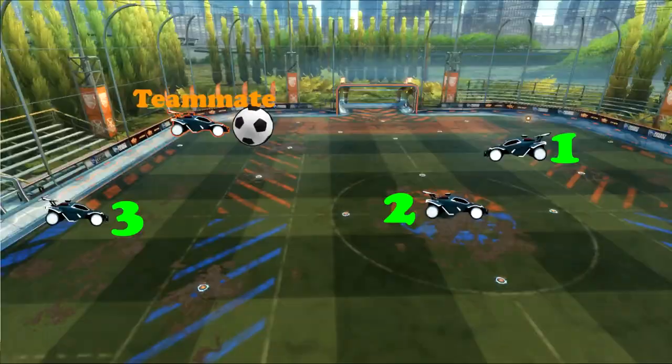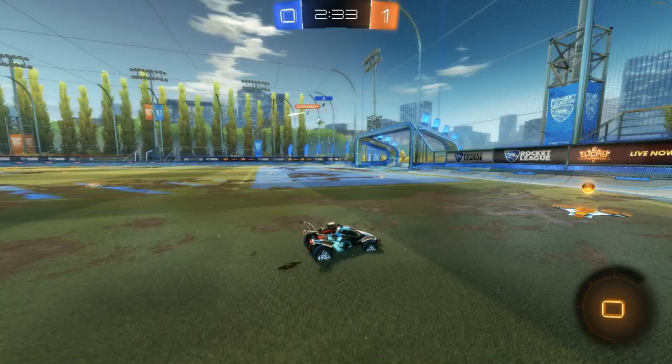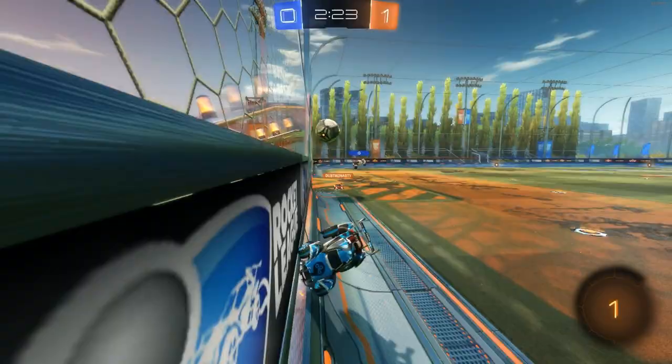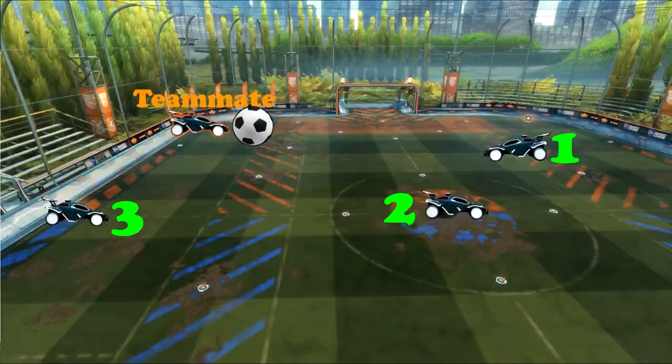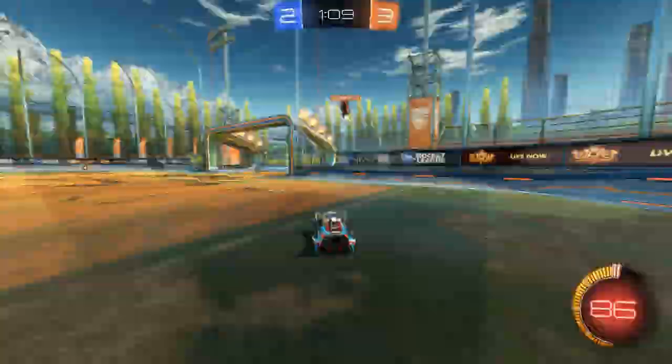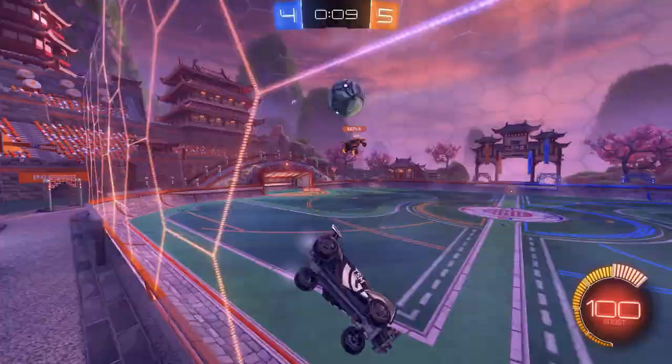The most important part is knowing which position to use, and that ties back to all the previous tips. Positions one and two are the more aggressive options — go for those if you notice the enemies are doing a near post rotation, giving your teammate too much space, grabbing a big boost at the wrong time, or their defensive positioning is off. If they're failing at those things, you have a higher chance of a successful pass and should be ready for it. Alternatively, if they're not making any mistakes and are carrying out all the previous tips correctly, prepare yourself at position three to quickly recenter any clears they make.